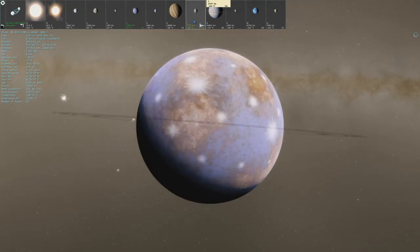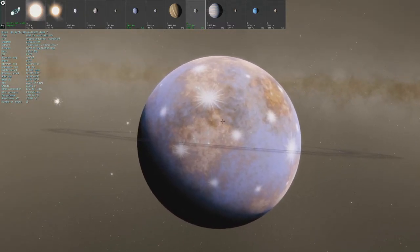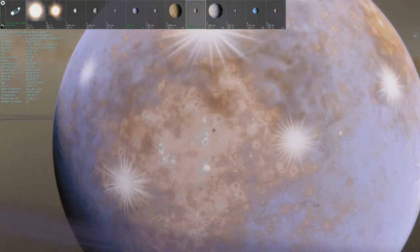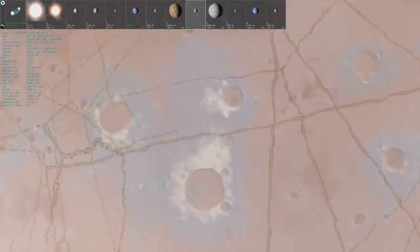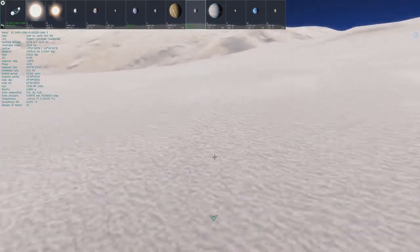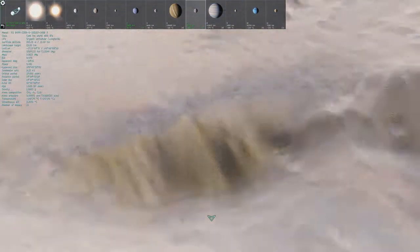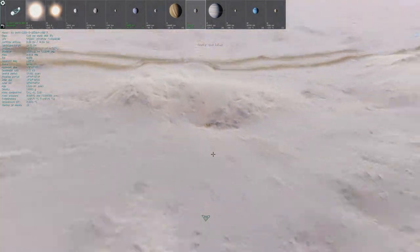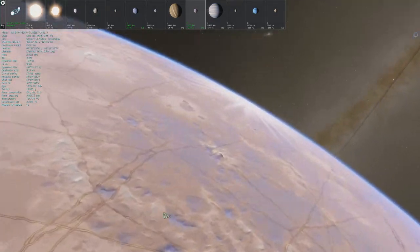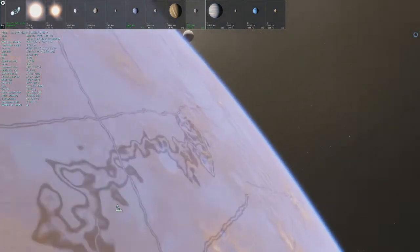This one is organic unicellular, but the classification for the life is subglacial. Over in the snow, maybe? The temperature on this planet is negative 147 degrees, so I'm assuming that's actually what it means. Let's see if I can actually find any life on this planet.